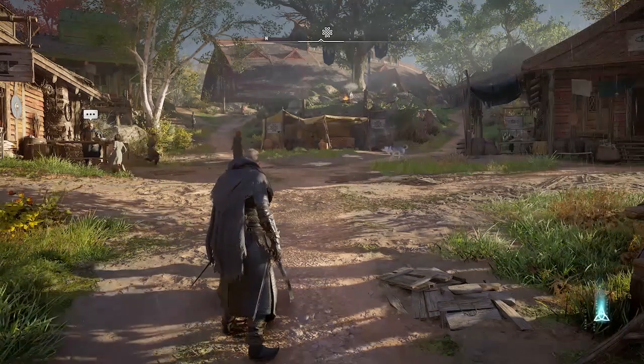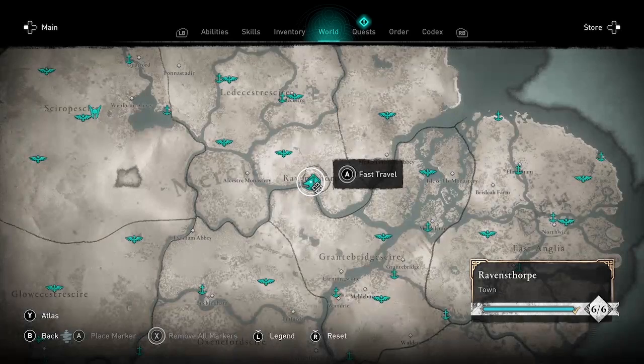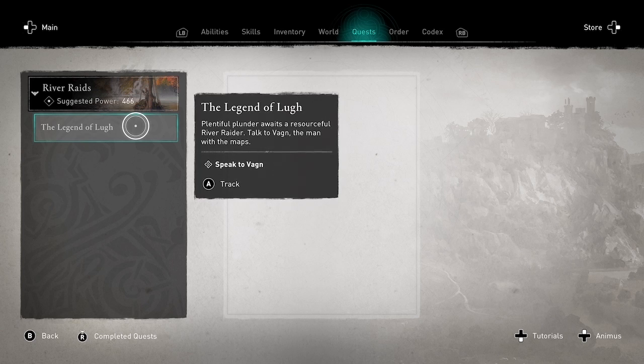Welcome to Assassin's Creed Valhalla. Amber here, showing you how to access the new content released today, Tuesday, September 7th. This is Title Update 1.3.1.